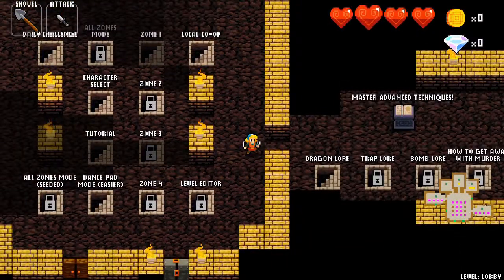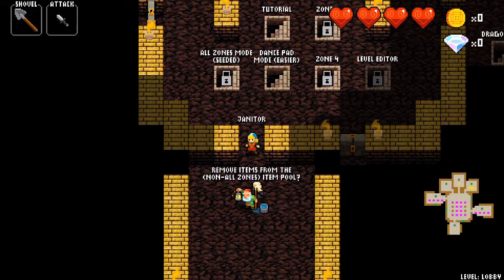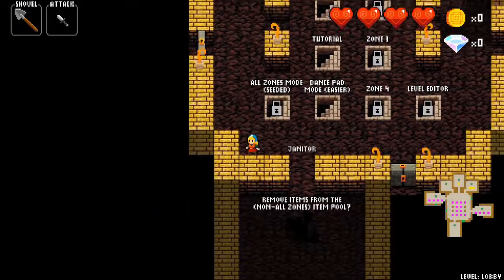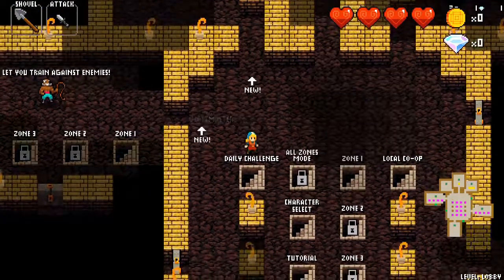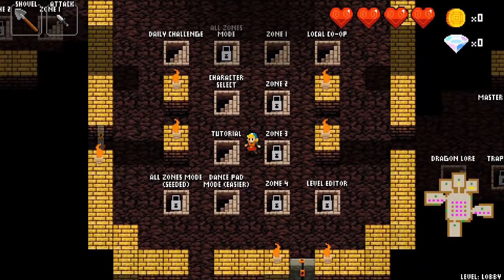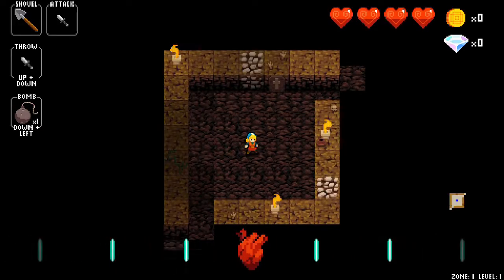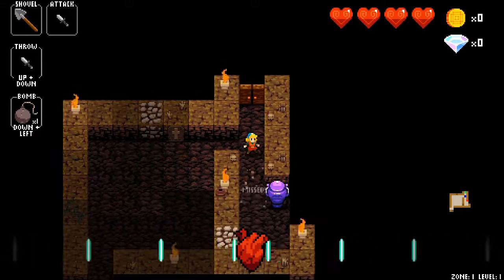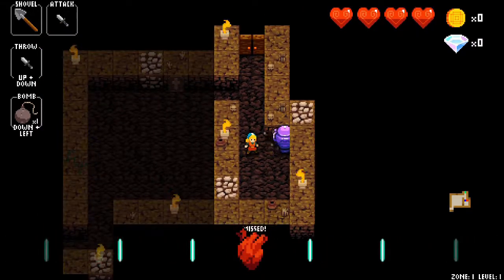Now we have a codex — master advanced techniques, find me in zone 2. The janitor — remove items from the non-all zones item pool. I guess someone's got to clean this mess up. And there are a few different game modes: daily challenges, all zones mode, zones 1 through 4, local co-op, character select tutorial, all zones mode seated, dance pad mode, and level editor. I don't really know if dance pad mode is easier or not because I don't have a dance pad, but if you do, you can use it to add new challenges to the game.